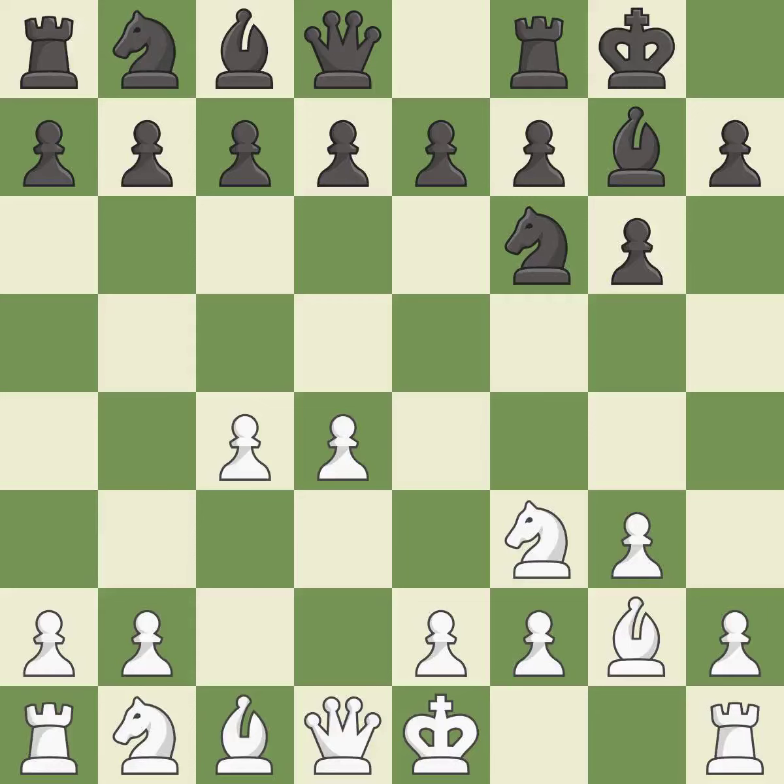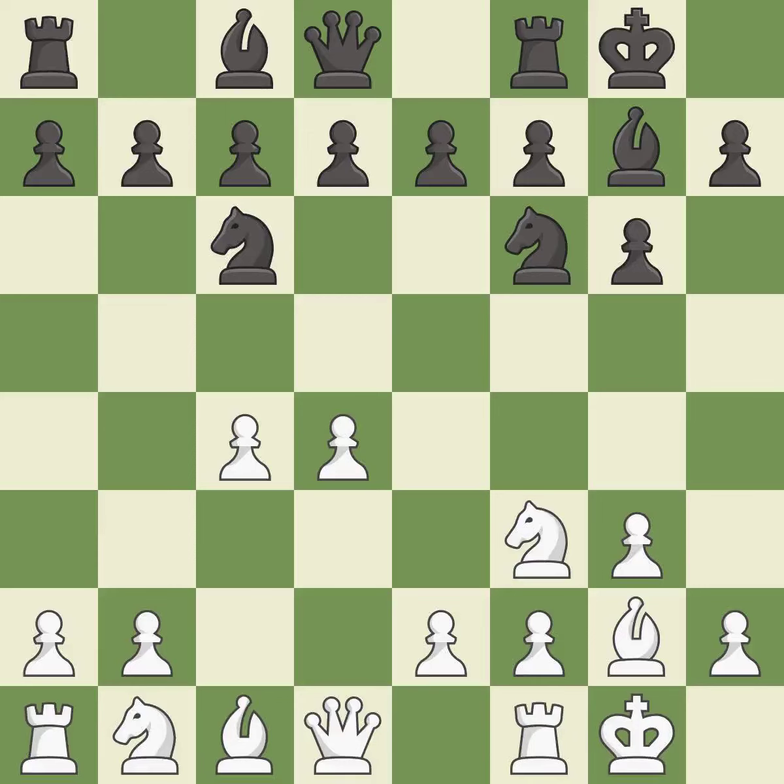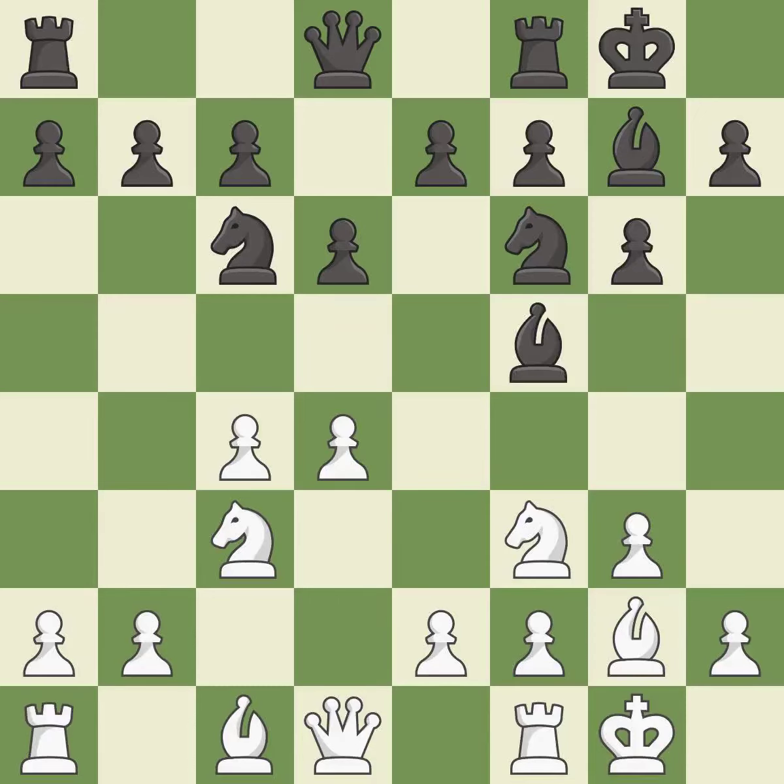This prepares the bishop for development, but this is not the right idea — it is an inaccuracy. Castling develops a rook while also moving the king to safety. Castling to the same side of the board as the opponent tends to lead to less sharp positions compared with opposite-side castling. The bishop is ready to be developed to an active square. This activates a knight and then a bishop, each developing off their starting squares. This offers to exchange pieces of equal value. It is the last book move.